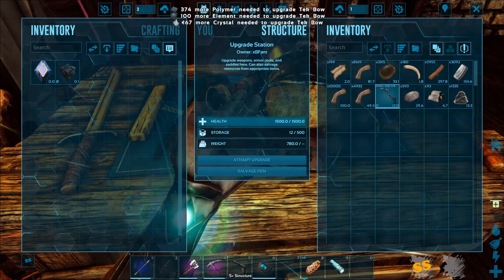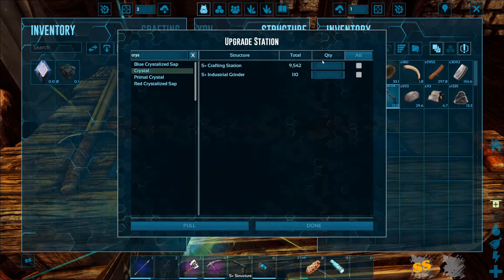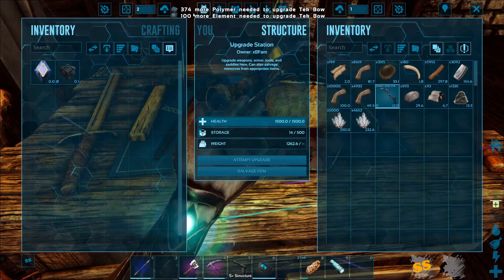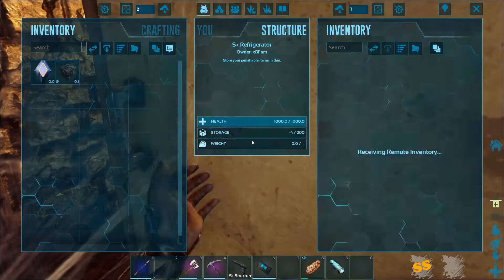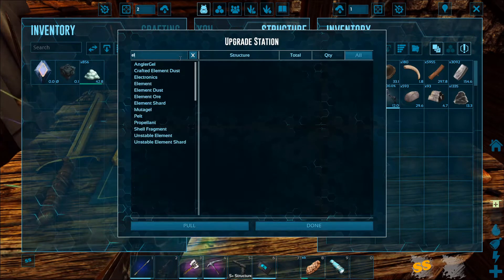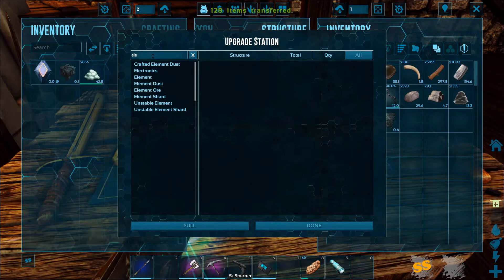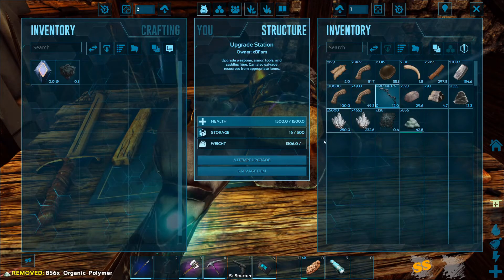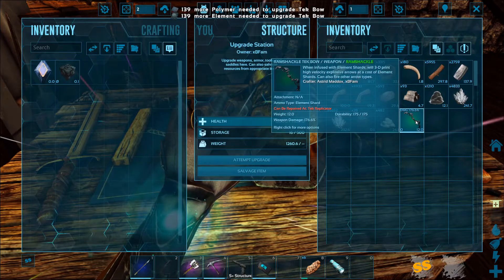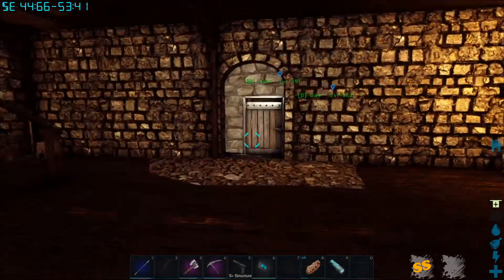I think I can get one upgrade out of here if I really try. 100 element - crystal is not a problem with all the crystal we've got. I'm going to have to continue to hunt and harvest element. I definitely need more cementing paste. I don't have 100 element now, I don't think... maybe I do. Let's see how much element I have that isn't in the generator. I can do one upgrade on this thing. I'm going to do a lot of off-screen harvesting, and I'll get back as soon as I can upgrade that tech bow and get a really nice one going.